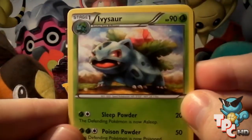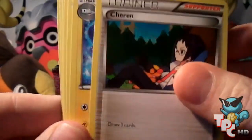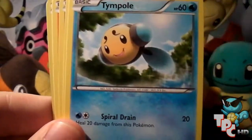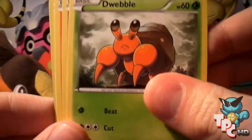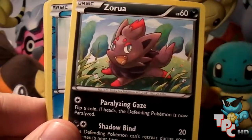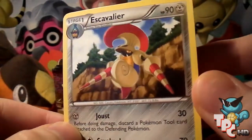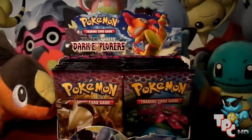Second pack: got an Ivysaur — nice design to it — a Cheren trainer, Electric energy, Tympole, Dwebble, Zoroark, a Reverse Piplup, and the rare is an Excadrill. Pretty cool.